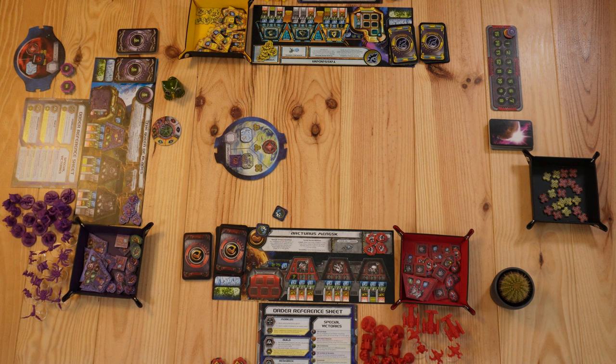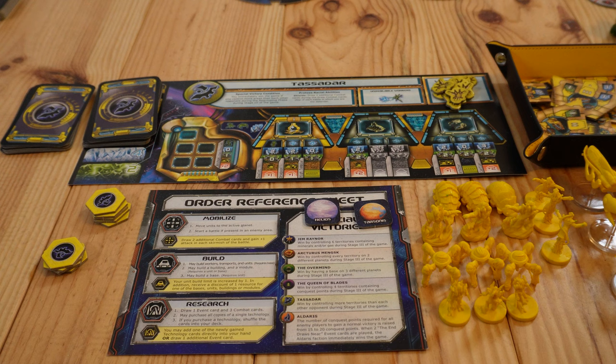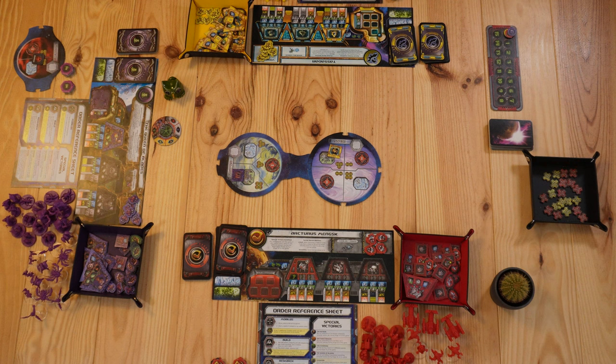Tassadar connects Helios just like this. Pay attention that these two planets are now adjacent and the part connecting them is called a normal navigation route. Tassadar will also decide to put his first base on this planet. Arcturus Manx, played by Mr. Cactus, now decides which planet to place — he can place it adjacent to either the Zerg planet or the Protoss planet. Mr. Cactus decides to put Pride Water here but decides he does not want to put his first base on this planet.